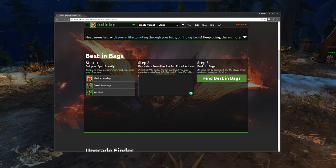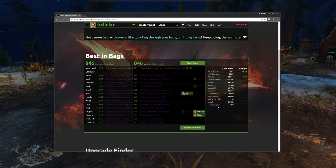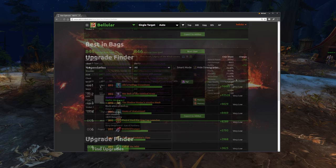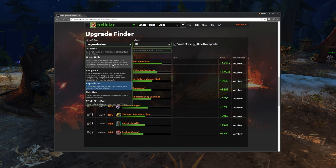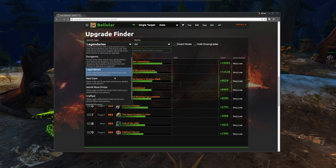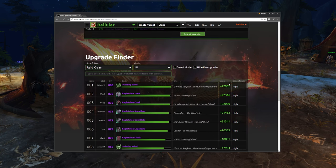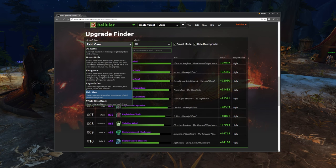When it comes to character optimization, I recommend Ask Mr. Robot — I've been using their site for years and it's pretty much never let me down. Just head to the site, find your character, then hit optimize. It will give you suggestions based on how to gem your gear and other factors, all depending on DPS simulations they run. There are other great features under a pretty cheap paywall. For a time my guild had a subscription, so all of our players had access to premium features — the convenience of Best in Bags and Upgrade Finder was worth it to me, but they're definitely not needed.